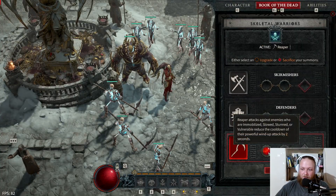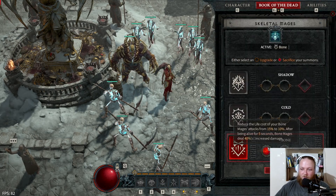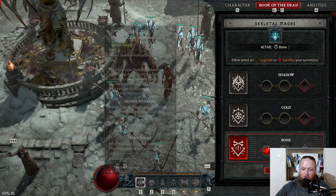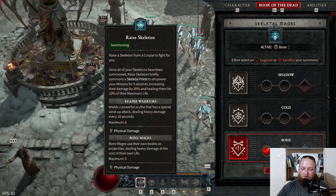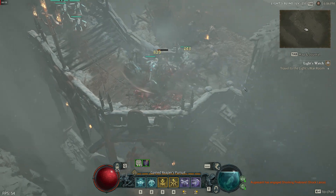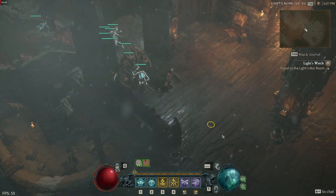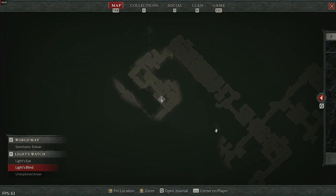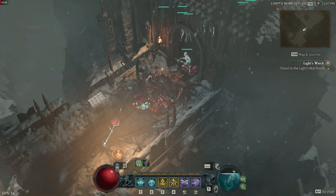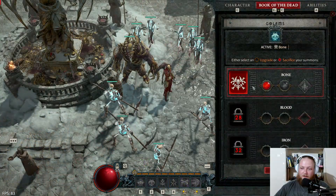For the Book of the Dead, we're running Skeletal Warriors with Reapers. For mages, we use Bone Mages — give them increased damage, and if you spam Raise Skeleton once all your minions are out, every hit afterwards for five seconds summons a skeleton priest that heals and gives a damage buff for five seconds. Whenever you see corpses, check the buff icon above your skill and consume corpses to heal your bone mages and give them more damage.